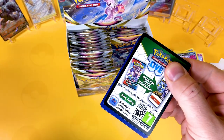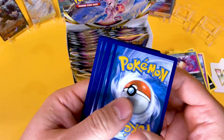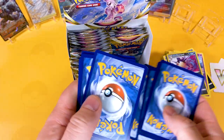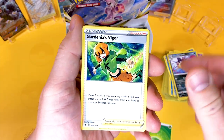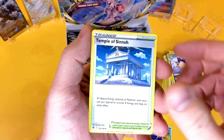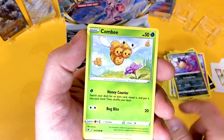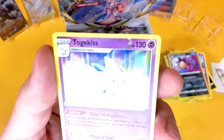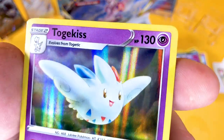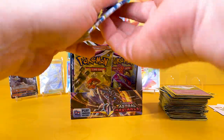Another black code card — I told you! This set is constantly giving. It is a great set, and this is why you should all go out there and get some Astral Radiance, because it is one of the most fun sets I've had since Shining Fates and Hidden Fates. So we've got a Chatot, a Reverse Pawniard, and a Toxapex holo — a very nice one to see.